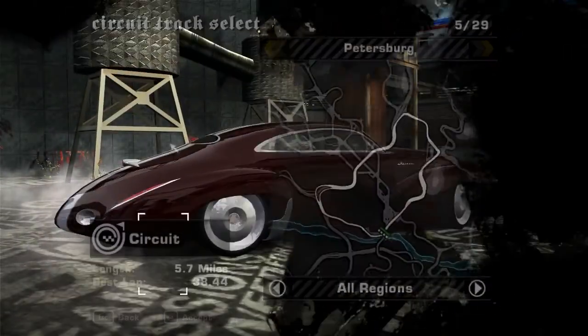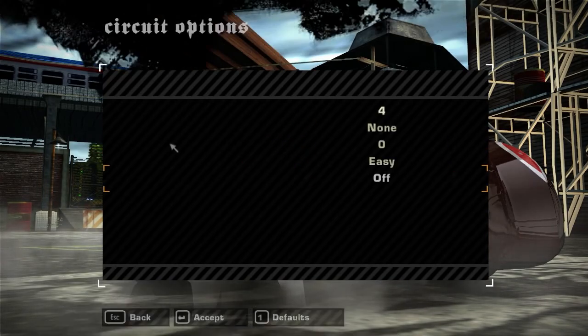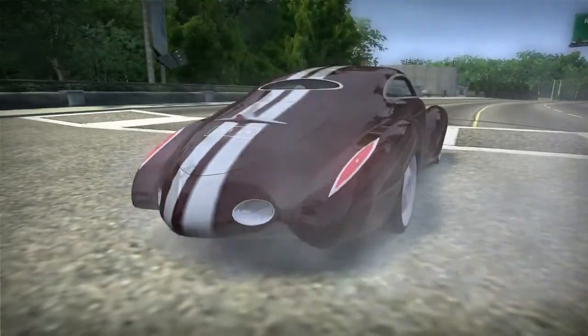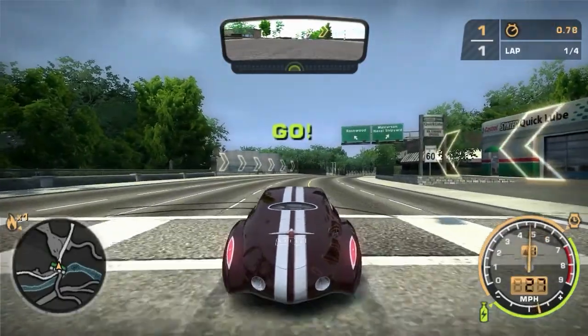I'm just going to have to run with it, because there's really nothing I can do about it. So this is the best I'm actually going to be able to get this car to be. Anyway, we're going to take the Effigy around the Petersburg Shrag, give it three good flying laps, and see what kind of lap time we get — the best of which will go on the leaderboard.